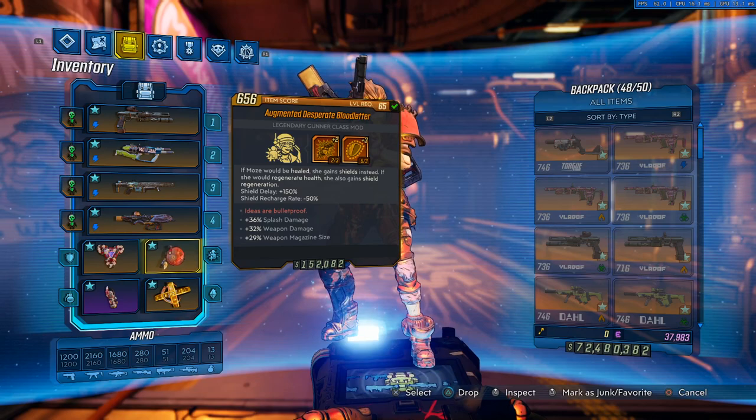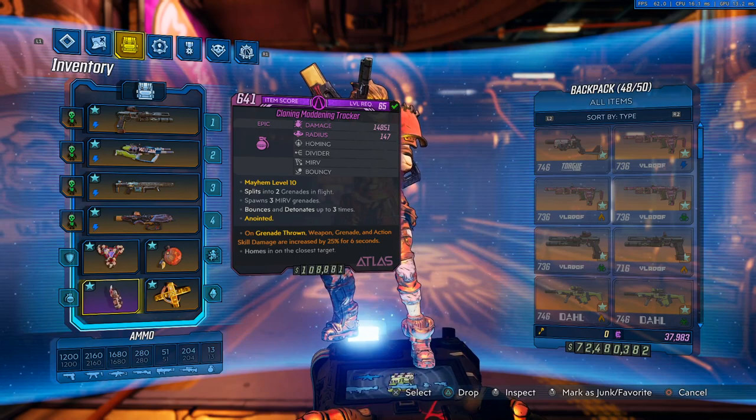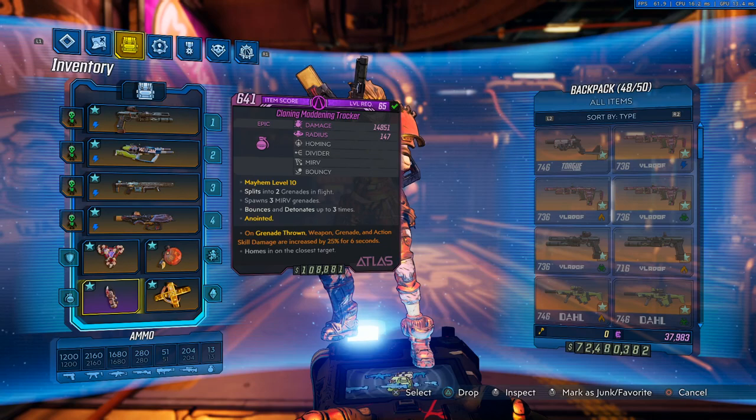The Blood Letter class mod you use if you want to be more tanky and have a little bit more gun damage. I'll show you the other class mods I have, but this is the one for tankiness. The Cloning Maddening Tracker grenade is at max level because I want to be able to kill enemies with grenades.